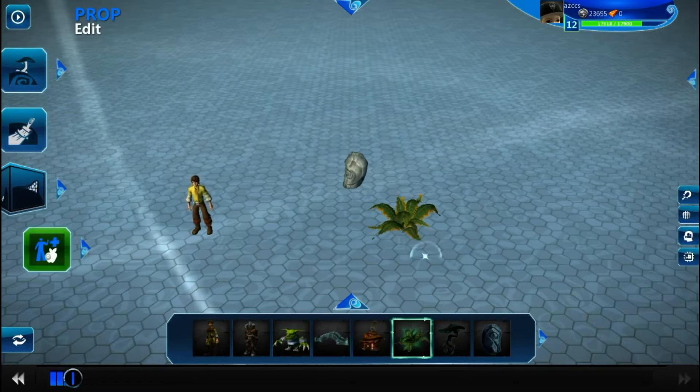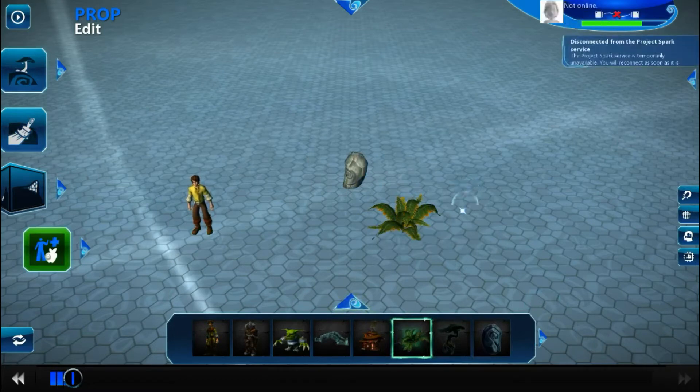The first thing is you need to decide what objects you want to go into your player's inventory. Right now I have a rock and a bush just because they were already here and I didn't want to have to search for something. We just got disconnected — I don't know how, I'm definitely connected to the internet.